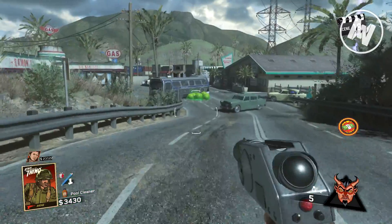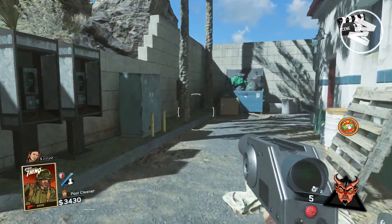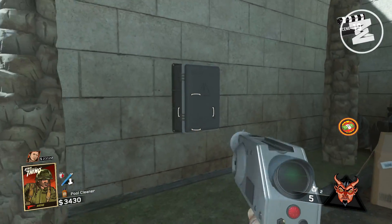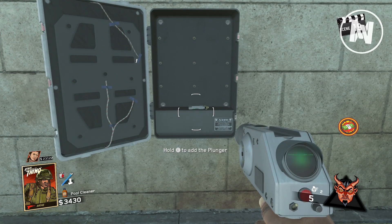One of these boxes is going to be right beside the gas station. All you have to do is melee on this box and it will open, then hold your use button and attach your piece.